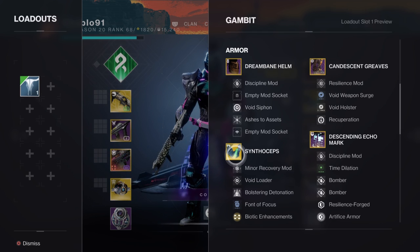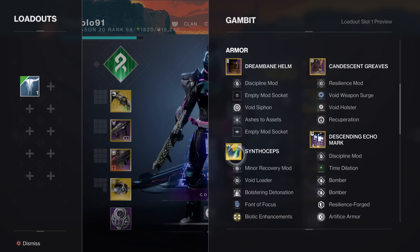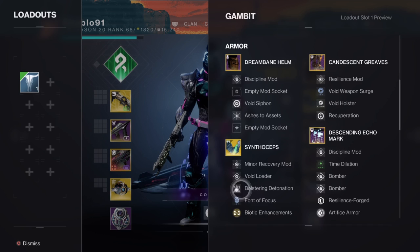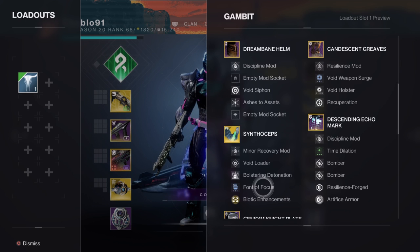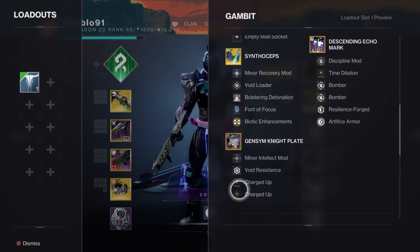If you want to use Heart of Inmost Light with strand you can, but you don't have to anymore because you can still get a lot of ability energy with strand anyway. I went with Synthoceps purely for the super damage. For perks: Void Loader works for both energy and heavy. Bolster and Detonation: Font of Focus - when you have armor charge, you gain a bonus stat to discipline.